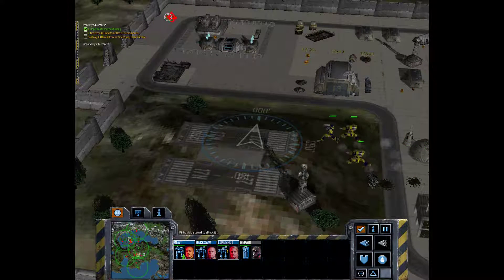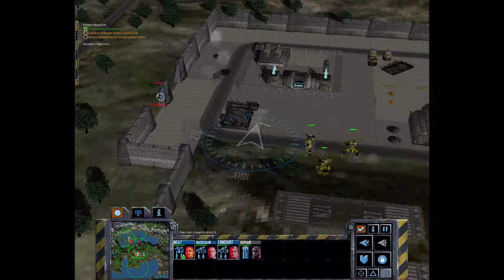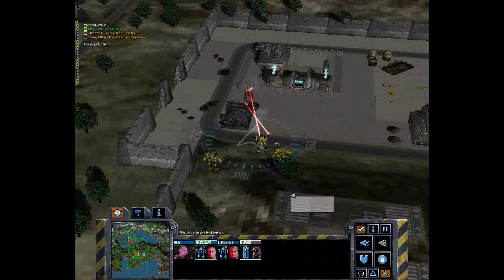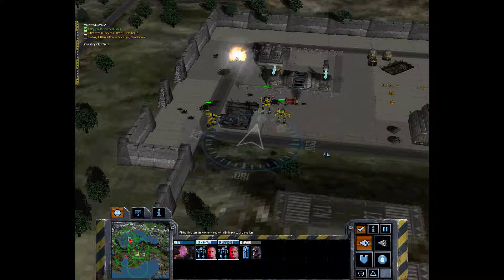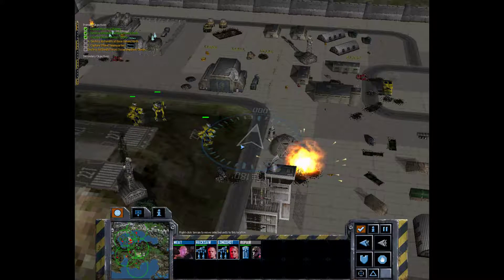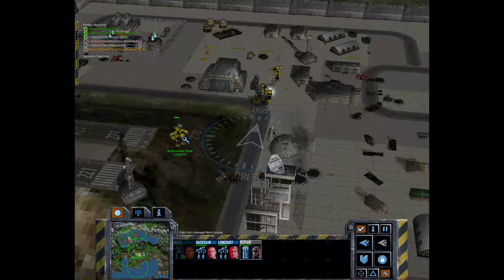Got a centipede up here, got an Urby coming in. Hit him from long range. Let's get our repair truck moving up this way. We'll go ahead and take out this guy. We do have another vehicle over here — a centipede. This base supports a sensor grid maintained by a sensor control building, which will allow us to detect any enemies within range.